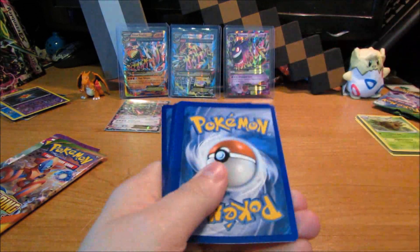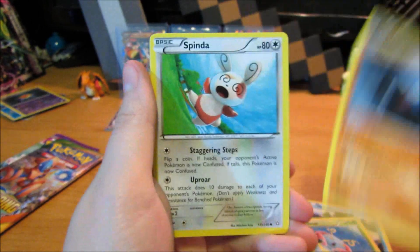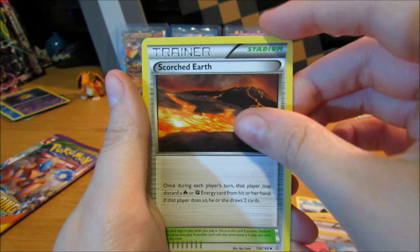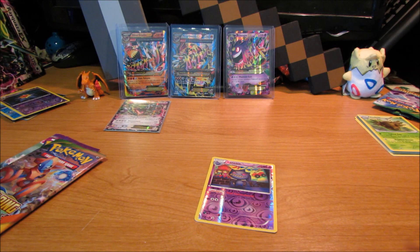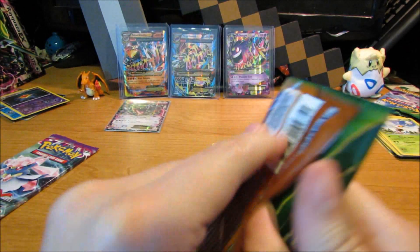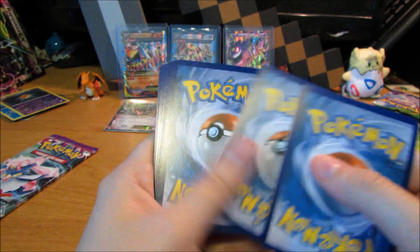Let's try the Groudon pack — I actually really do like Groudon. Alright, we got a Star, Nosepass, Spinda, Mudkip, Repeat Ball, Swords Dance, Scorched Earth, reverse Star, and a video card. What's up with the insects? Alright, give us something good on this next one.